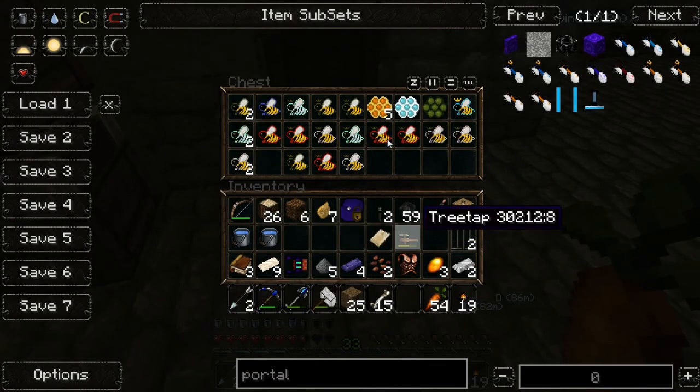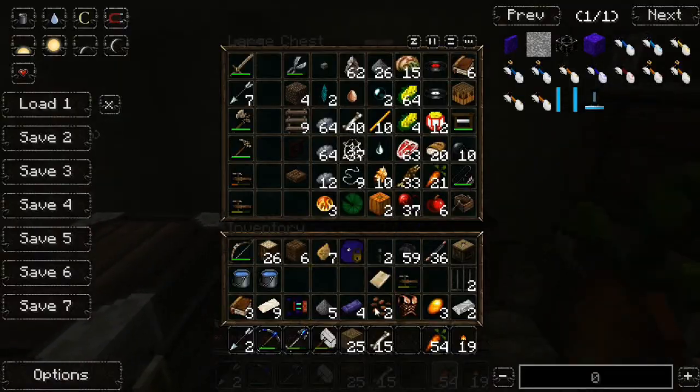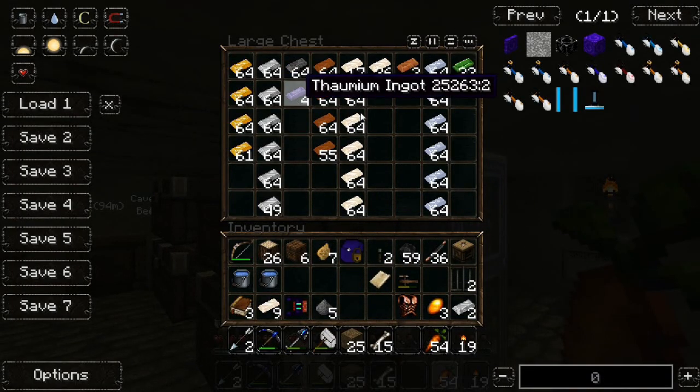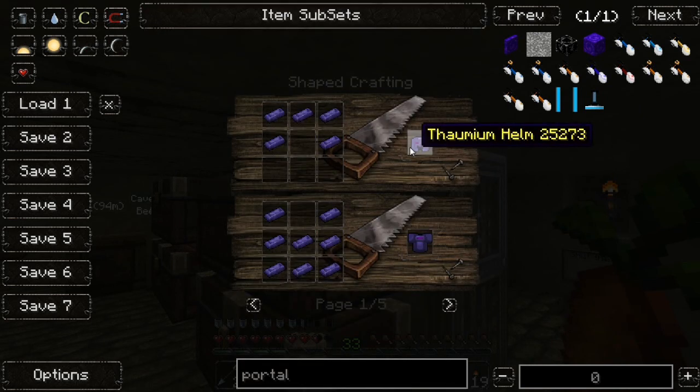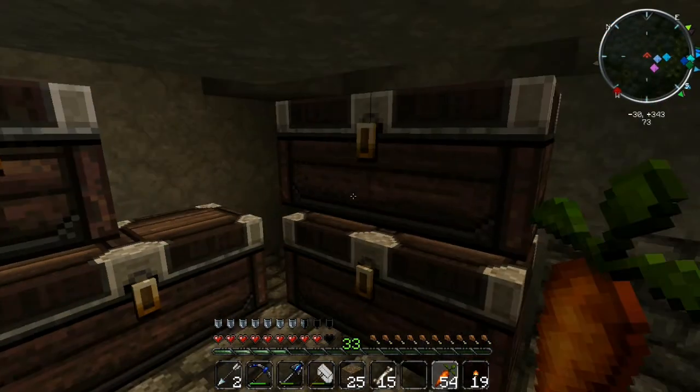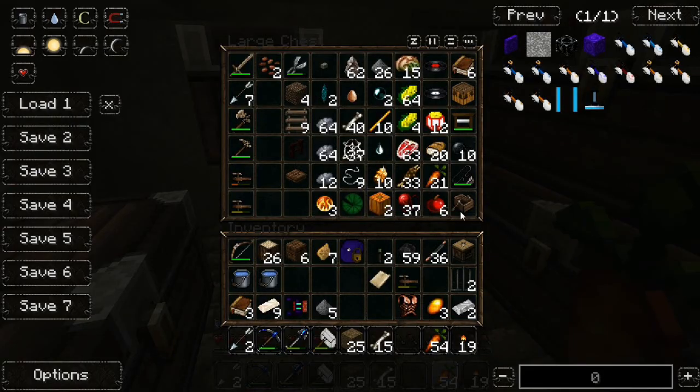Bee, bee, bee — there we go, bee. Or chalk — I'll keep this. I know you can make weapons from Thaumian materials but I don't know how powerful they are actually. The armor too — that's basically it really. I don't know how powerful they are but they look pretty cool.